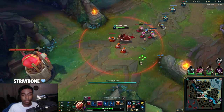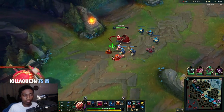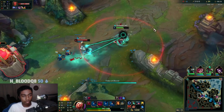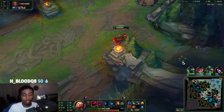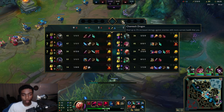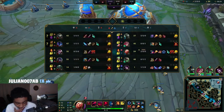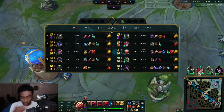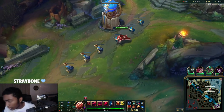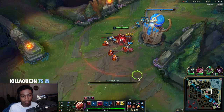We'll try to take a tower plating here. Chem Tank is so broken — I'll just go Blasting Wand. I don't like Hextech Alternator especially when he also has Bone Plating, because when I'm able to Q him with Hextech Alternator it won't be dealing as much damage because of Bone Plating. So Blasting Wand will probably be best.